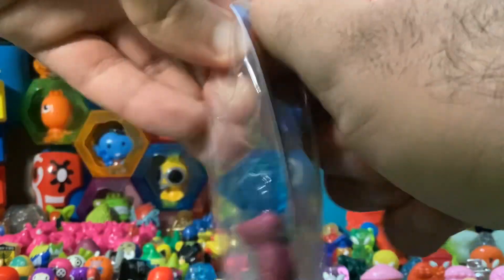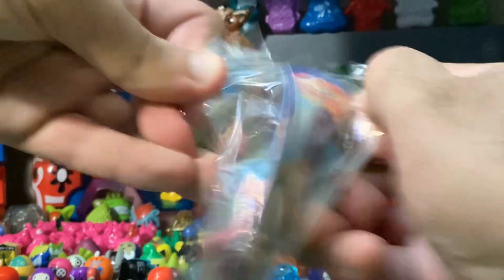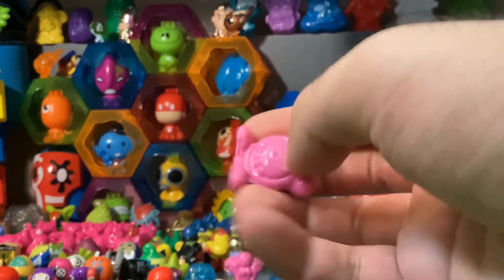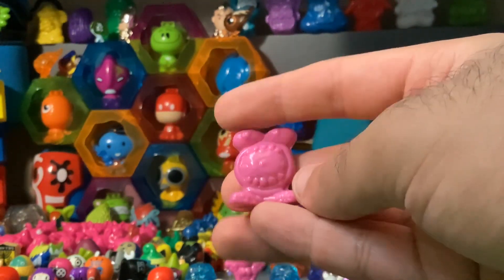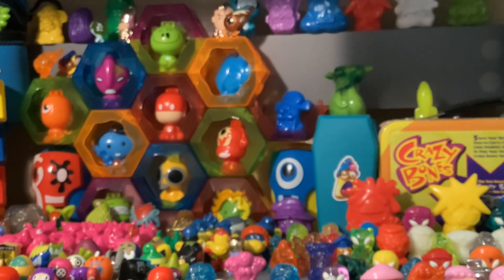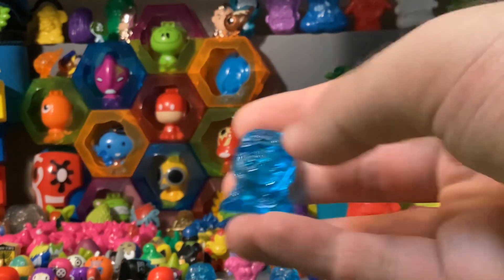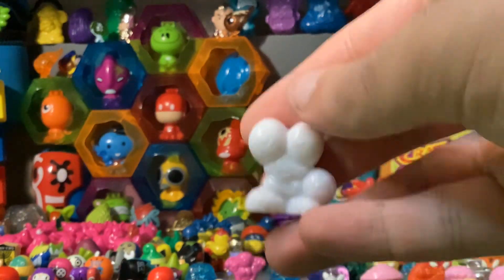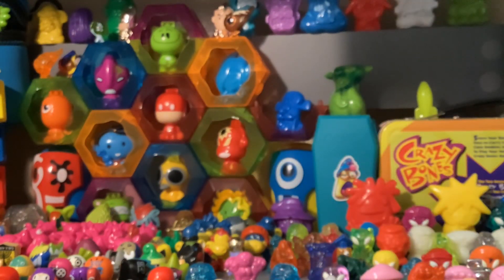Our next pack right here. Let's crack it open. That was a clean rip. We have a new one — this guy has a football in his mouth. They also have the Canadian stamps inside. Canada made these stamps bigger, so all of these are technically exclusive — even the ones without really different molds. Here's Screwball in blue. And this one's a duplicate — I already had this one, but still nice to get either way.